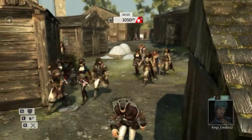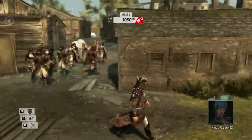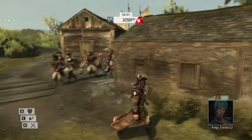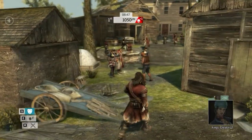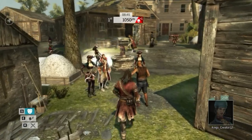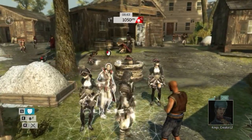When you have multiple pursuers, try to go to the edge of the map. That way you don't have to worry about your pursuers coming in from all sides when you're in the middle of the map. When you're at the edge of the map, you only have to worry about them coming in from like two or three sides.